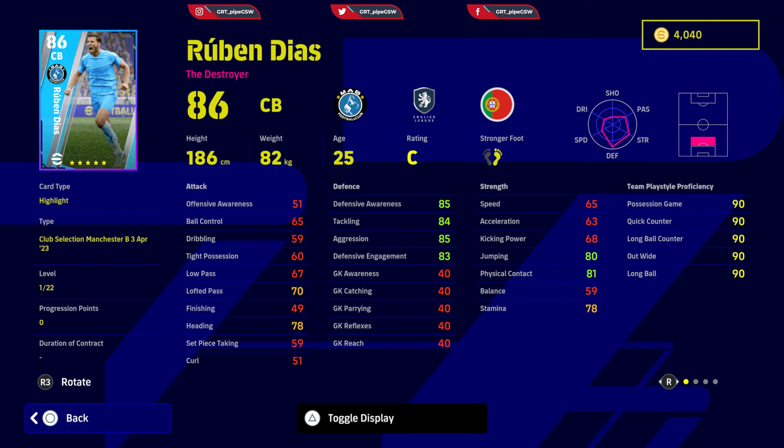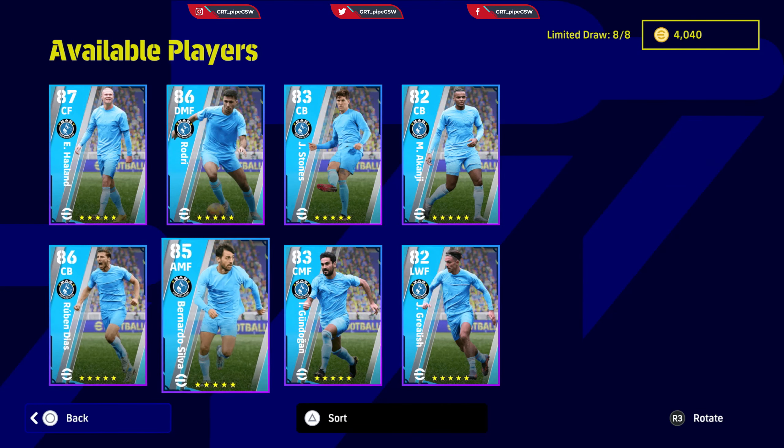Next is Ruben Dias. His defensive awareness needs to be at least 90 — I would go 92. First, increase his speed until it's 72, acceleration until it's 72 as well, then jumping to 85, and the rest you allocate all on defense. His traits include: heading, low lofted pass, man marking, interceptions, area superiority, sliding tackle, captaincy, fighting spirit, and unwavering. The problem is he's C rated.